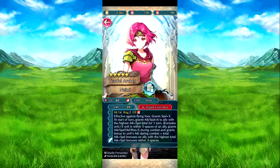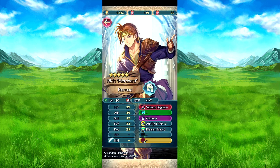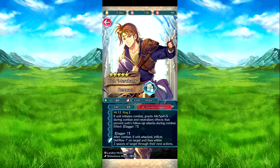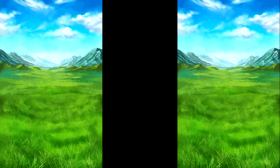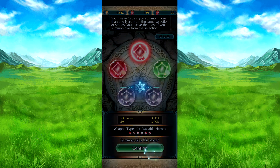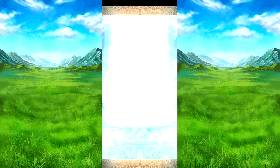Neme — speed 3, effect 10 to 10. Just know there's another banner tomorrow, so as a natural new character. Just passing your summons on the list I'm going for — I don't think I have Neme, so I'm going to summon her hard. I'm going to make it.